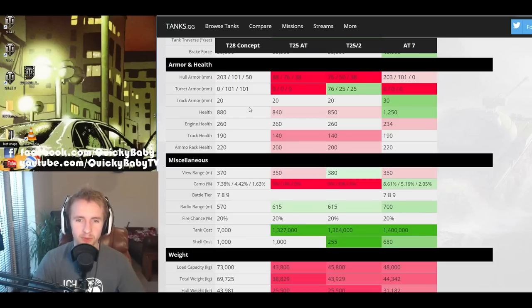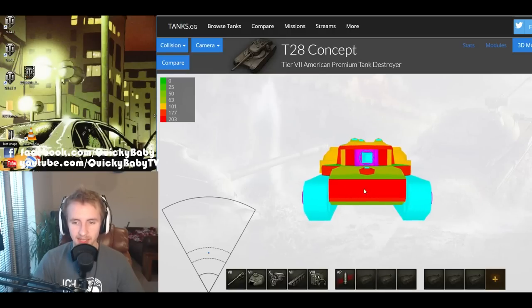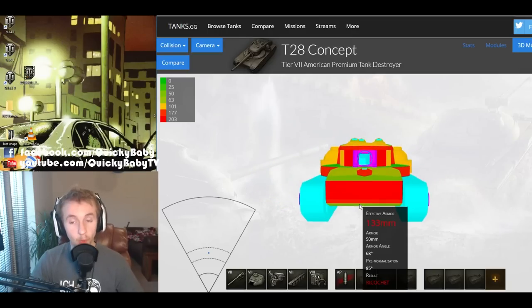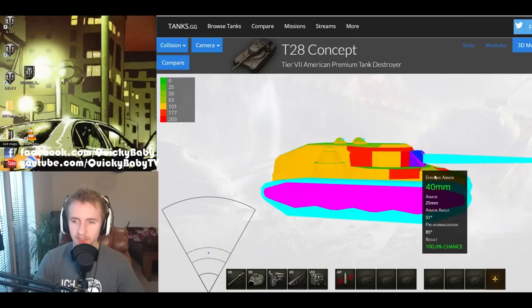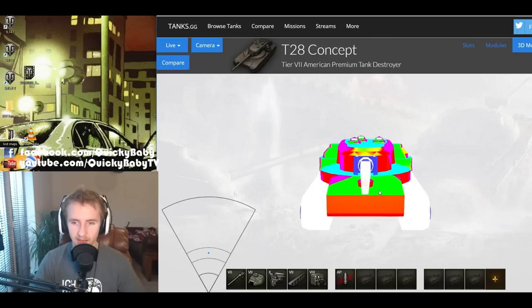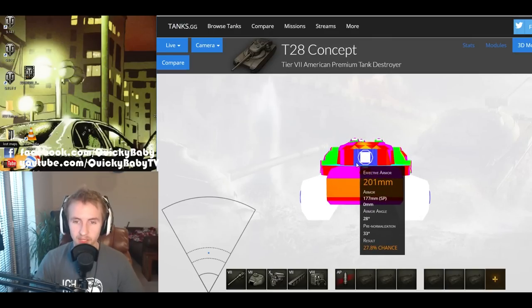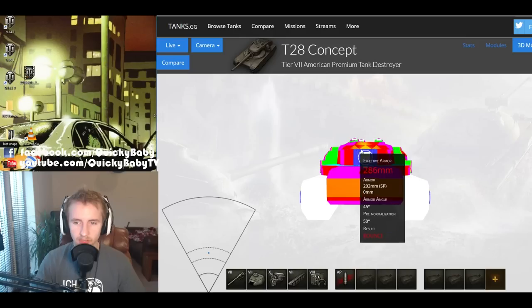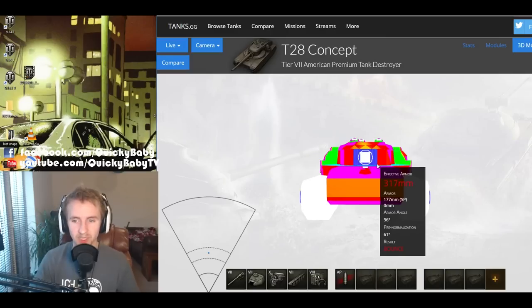Yes indeed: 203mm at the front, 101mm at the side, and 50mm at the rear — very similar to the AT7 and absolutely trumping the T25 AT and T25 II. The whole front of the tank is that 203mm. You'd have to aim at the very well-angled lower plate to find anything thinner, but that's going to be an auto-ricochet. The upper hull is exceptionally well angled too, pretty much guaranteeing an auto-ricochet unless artillery is aiming steeply down. Aiming at the gun area ranges from about 250 up to 300mm in some parts, though some areas still have 203mm — still very nice for a tier 7 tank.